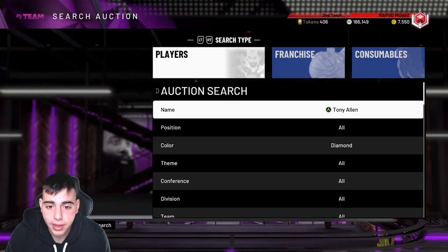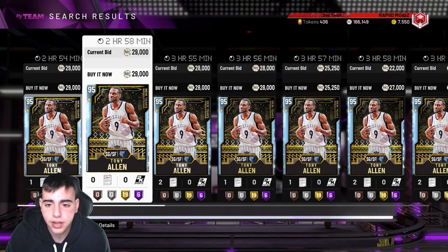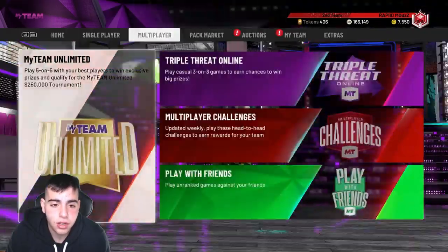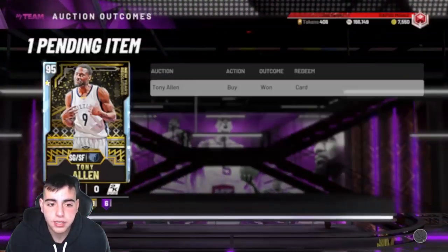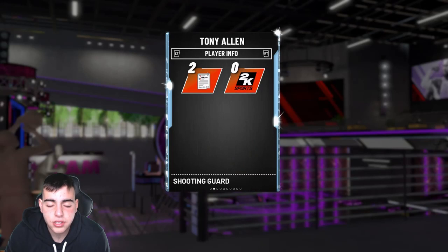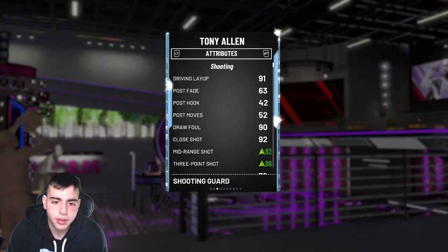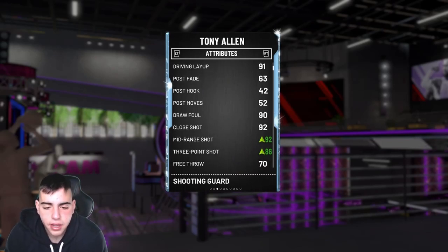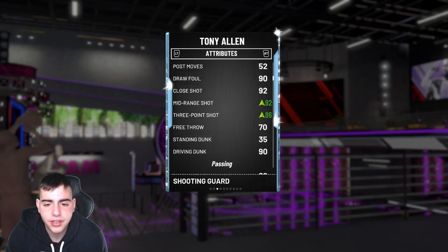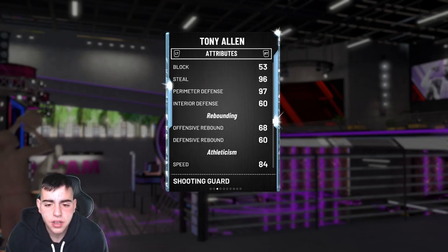We did get him for a decent price, around 25k. I don't even care if he goes down to like 18k because Tony Allen is worth every penny. Let's go over to freestyle and check his stats. Comparing him to Doug West is pretty close — his defense is a 99, his offense is an 80, but I think his offense is a lot better than 80 considering he's got a 91 layup, 86 three, 92 mid, 92 close, 90 foul draw, 70 free throw, and a 90 dunk.